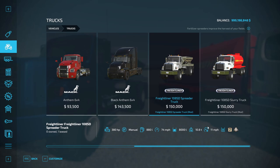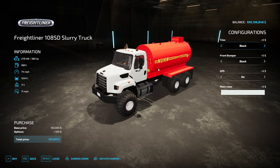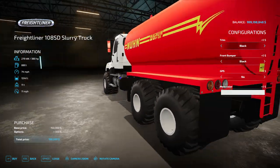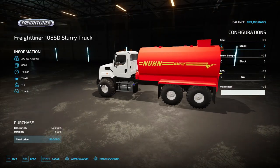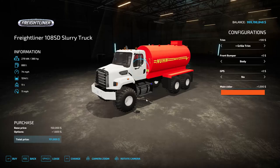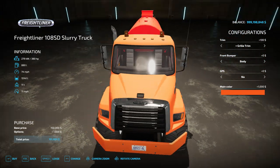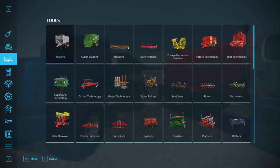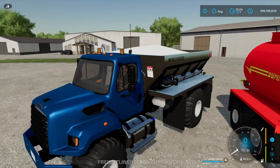This truck will haul fertilizer — we'll take a look at it working in just a second. Now let's jump into the big beautiful slurry truck. It's essentially the same — big giant flotation tires. The spreader truck was a single axle, but this one is a dual axle with big flotation tires. The trim options and color options are all the same, so you can get this any color you want.